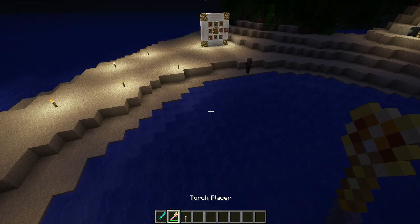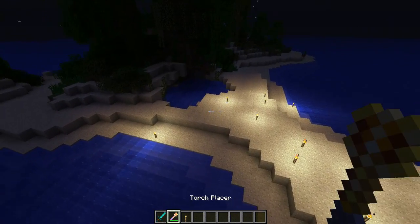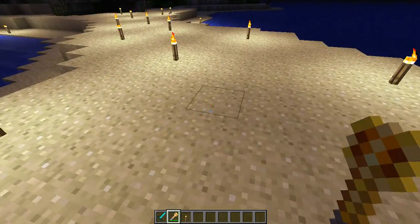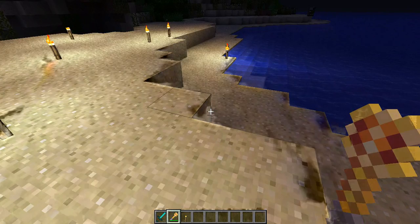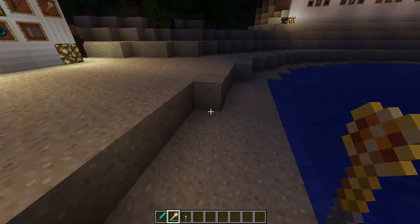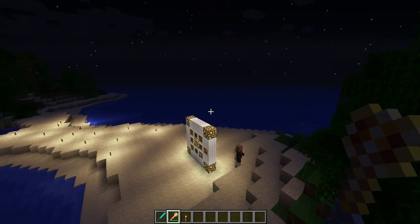Guys, this is literally a great mod. It's my first day playing and I've seen a lot of stuff and I've had fun placing torches around here. This is quite cool. On the forum post it says: 'Torch placer is a powerful adventurer's tool. It absorbs up to six stacks worth of torches and stores internally.'